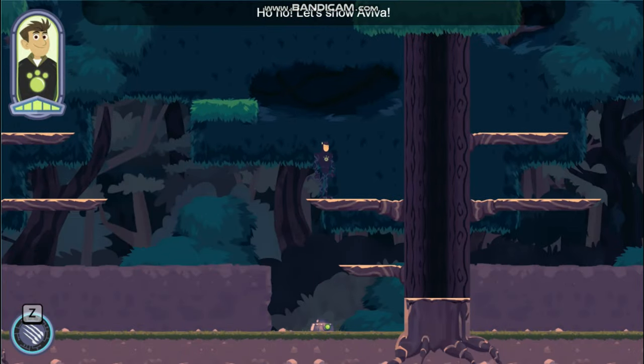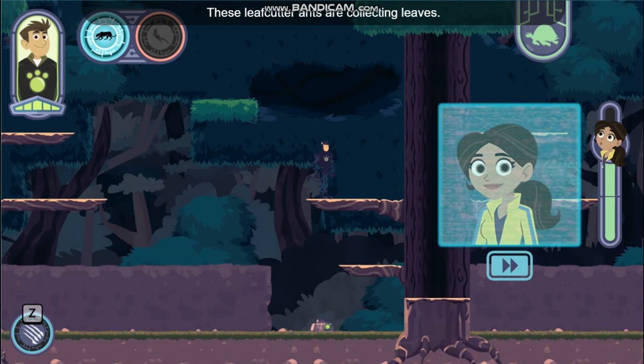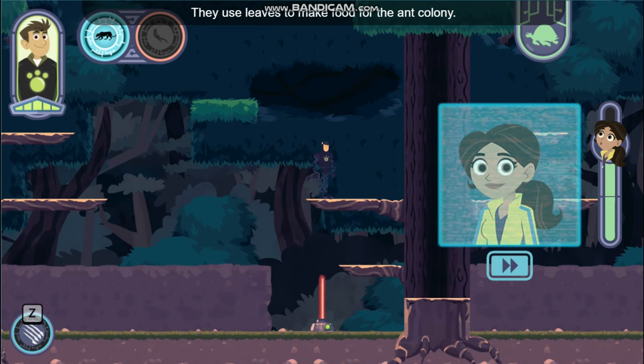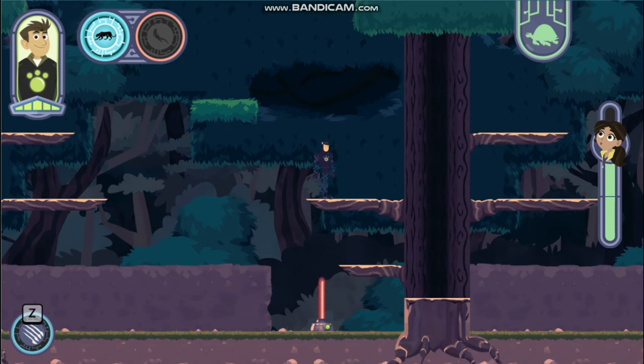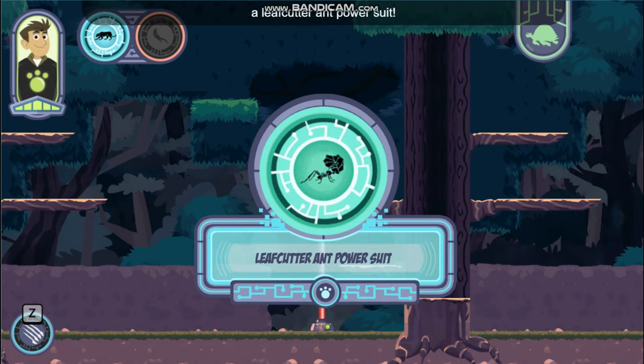Ho-ho, let's show Aviva! What's up? These leafcutter ants are collecting leaves. They use leaves to make food for the ant colony. Perfecto! Almost there. Here you go! A leafcutter ant power suit. Use it to climb to new areas and cut through things.